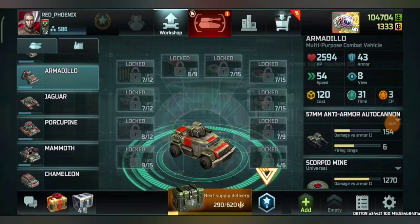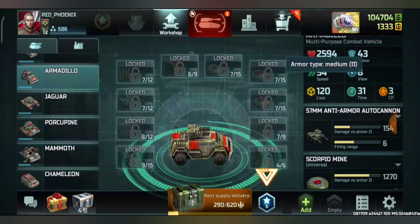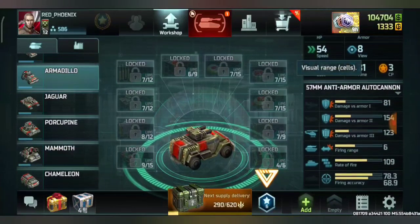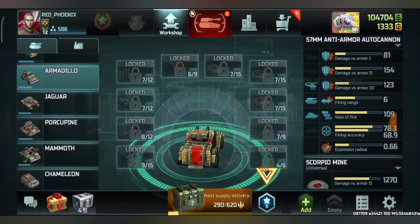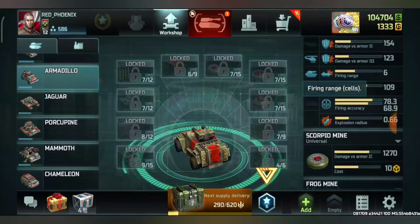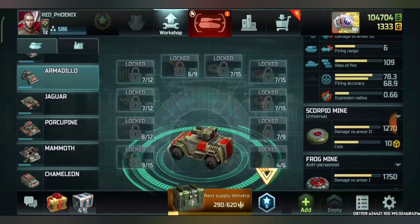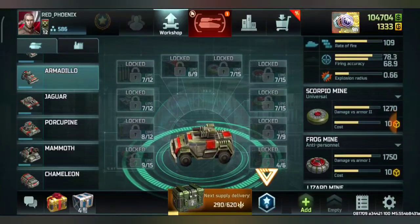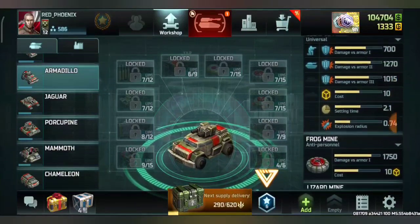The HP of the Armadillo is also similar, however it has a little less armor and the same medium armor type. It has 54 speed, 8 view, 120 cost, and more extra production time compared to the Cyclone. Its damage is definitely higher compared to the Cyclone. Firing range is the same at six, and rate of fire is 109 where the Cyclone was 200. Firing accuracy is good but not as good as the Cyclone, and it has a small explosive radius.